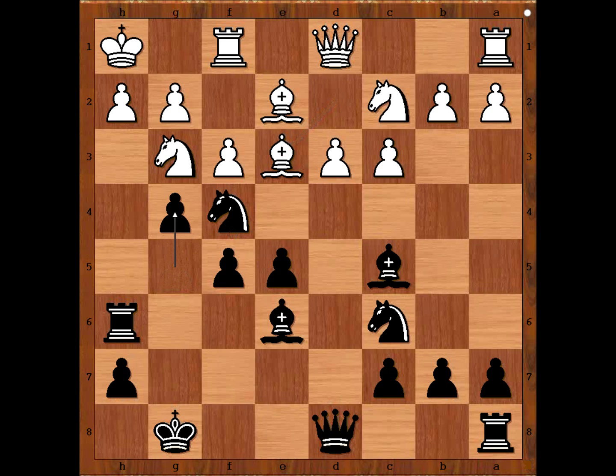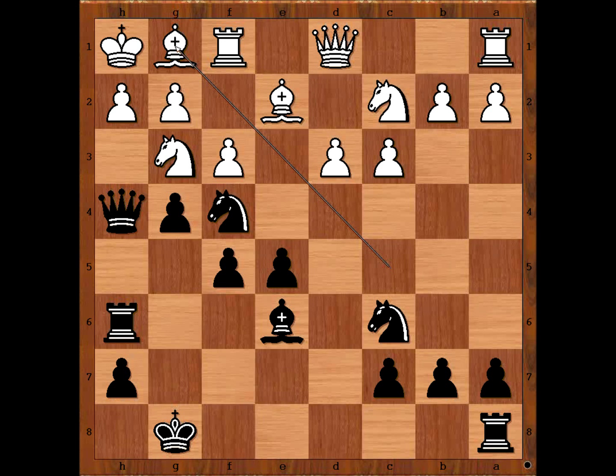Nezhmetdinov played g4, allowing white to win the bishop. Kosovapov happily captured on c5. Queen to h4, threatening checkmate. But then white's bishop clears, coming just in time to save the king. Queen takes on g3. Material is equal, but white king's hair is roughed by the wind.